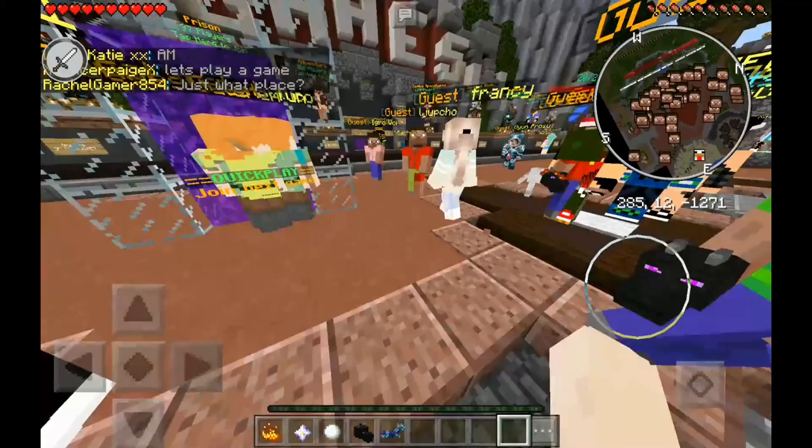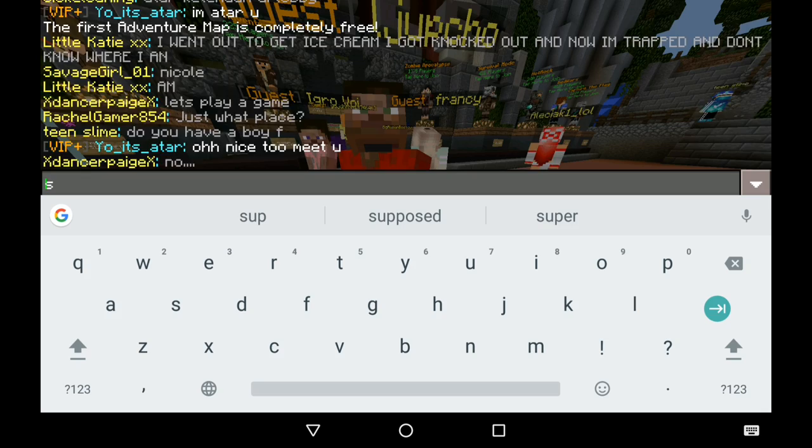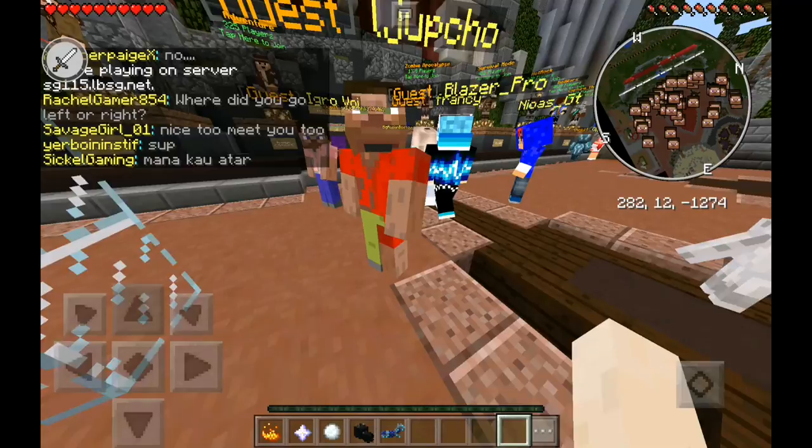After you join LBSG, make sure that you are logged in, because this only works if you're logged in. Let's just type 'sup' in the chat, because that proves that I'm logged in. Second, you want to join a game.